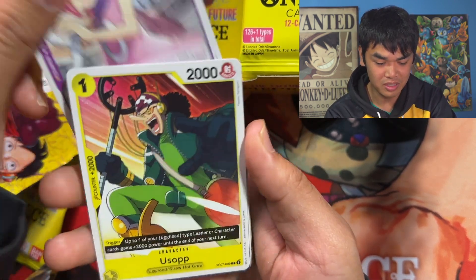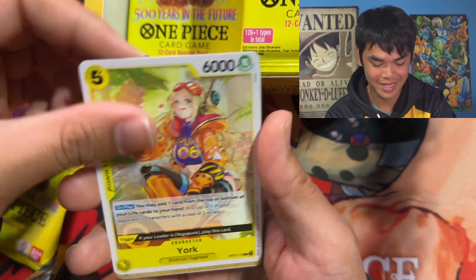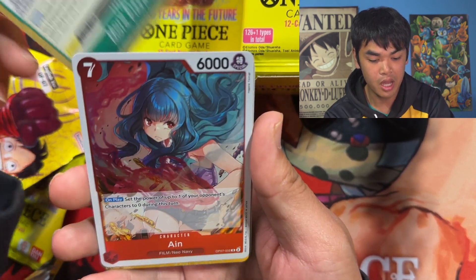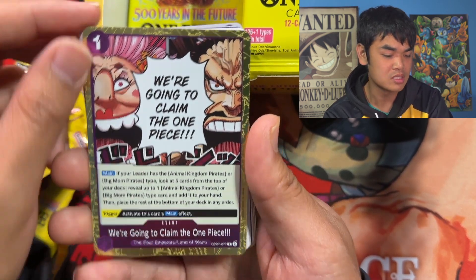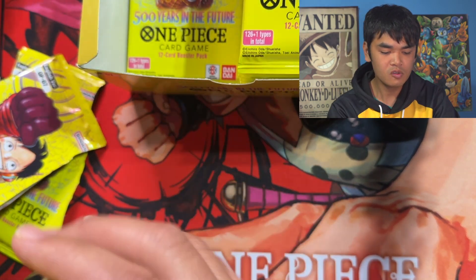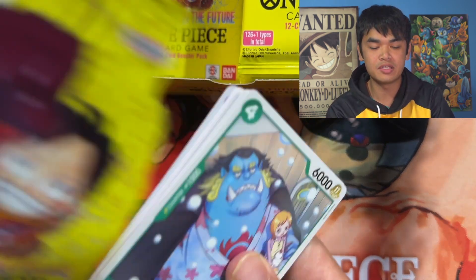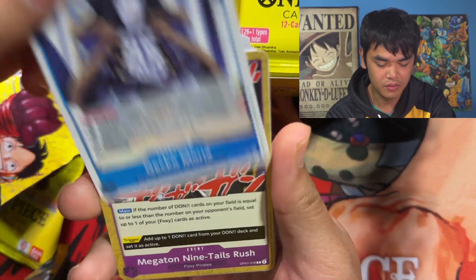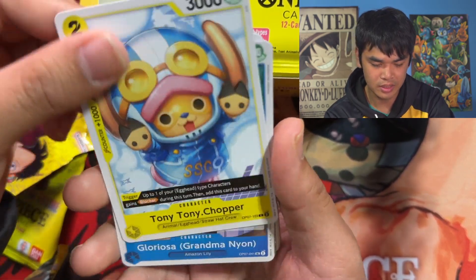I think we saw something shiny there — our first all-art of this video! Atlas, Slow Slow Beam, and the Salome. We got a Stussy SR which is pretty nice — not gonna be mad at that at all. This is really nice artwork, pretty good card too, being able to remove any card you want practically. It looks like the left side is just the SR side — we're getting all of our SRs out of this. That's like our fifth one at this point.